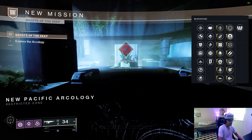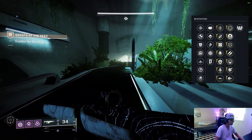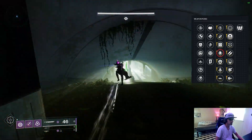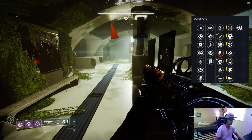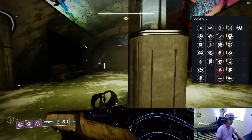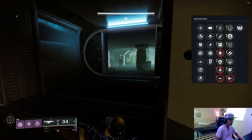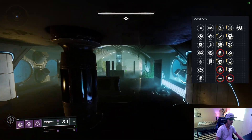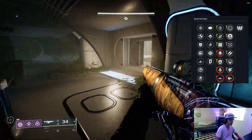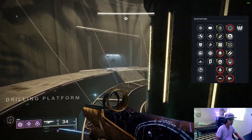Looking at the first perk column: Starfire Protocol is pretty much dead, but if you're still throwing grenades in damage phases, Demolitionist is here for free reloads. We have Reconstruction and Slideways, which are both crazy. In the second column we have Bait and Switch, plus the old classics Explosive Light and Frenzy, which are both fantastic. So let's talk about Bait and Switch on a rocket. Everyone knows how good Explosive Light and Frenzy are, so Bait and Switch deserves focus.